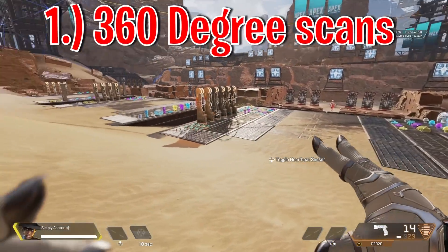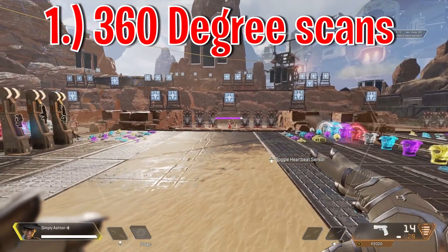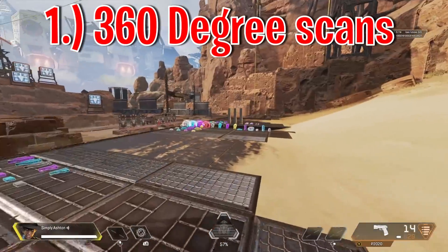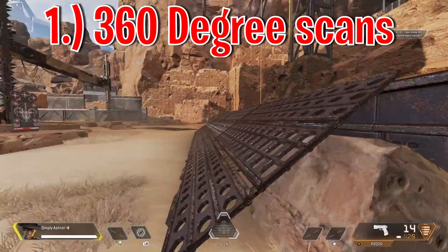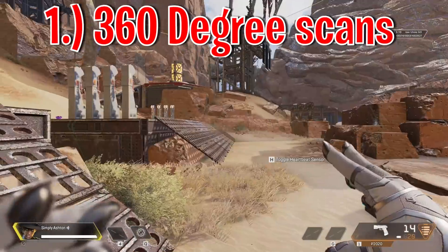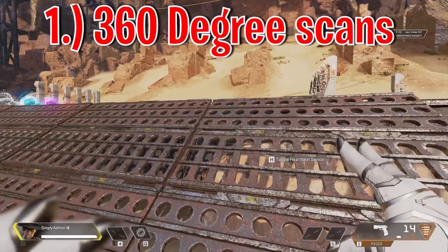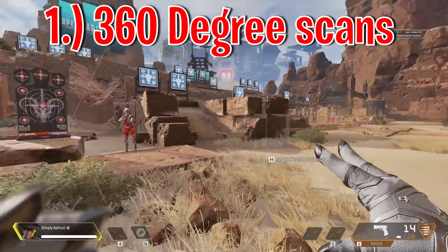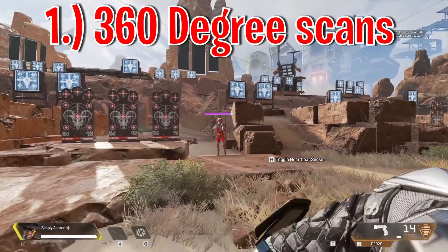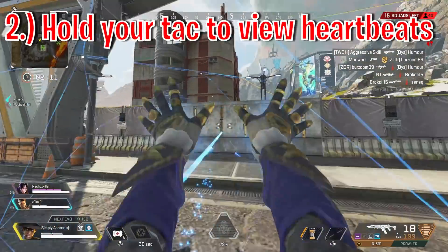The first tip is about Seer's passive — his heartbeat sensor ability. This is a really strong ability, and one of the best ways to use it is to spin yourself around 360 degrees, which gives you an idea of how many people are in the surrounding area within 75 meters. A good Seer player will rarely be ambushed because they're always going to know how many squads are nearby by constantly checking for heartbeats.